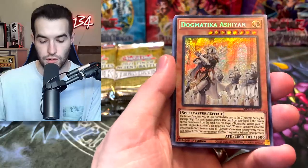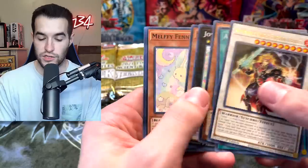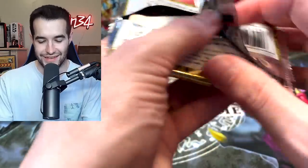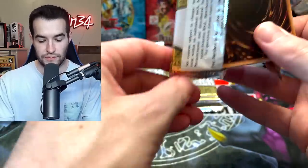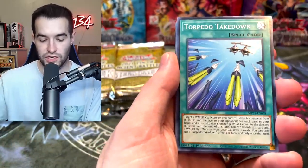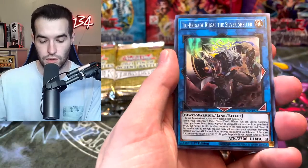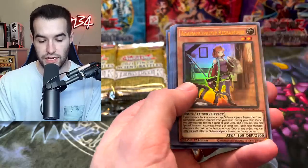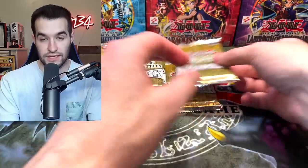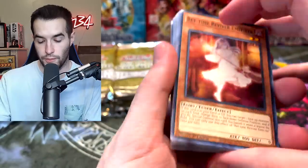Much better than Monday's case — that case was actually really good, it just didn't have Nadir's Servant, which is why it wasn't good. Melffy Caddy, Squeak Knight. Make sure you guys go check that opening out. Fusion Deployment, Area — every time I see a spell card I always say 'magic' because I'm old school, can't help it. Rainbow Z, Red Rain, Rika Queen, Buzzsaw Shark, Infernoble Arms, Trap Trick, Dogmatica Ashiyan, Burning Draw, and Titanic Clad — they're definitely slowing down. The beginning of this case was absolutely crazy.